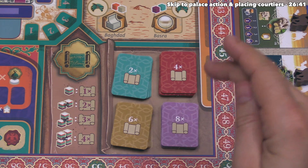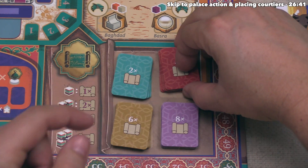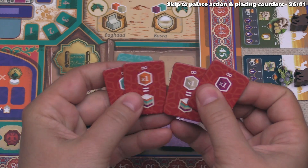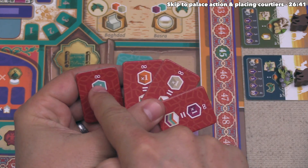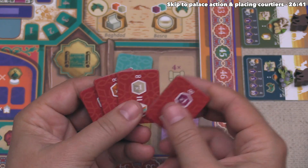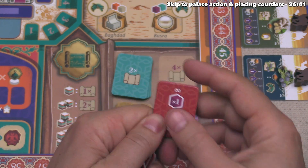Each first-level breakthrough gives a single resource discount when performing the associated action on that tile. The second-level breakthroughs give you the ability to spend a specific resource color as if it was wild for the rest of the game, up to one time per turn. For example, one second-level breakthrough lets you spend a purple as if it was any other resource type once per turn.